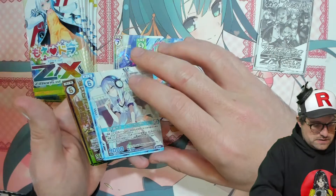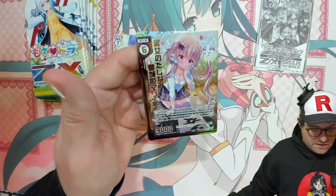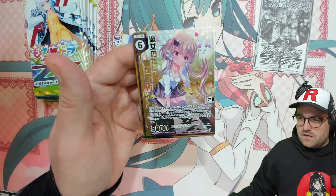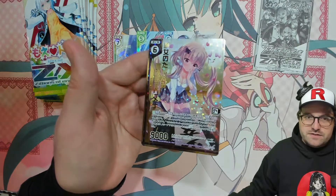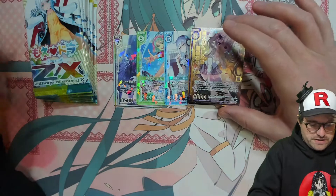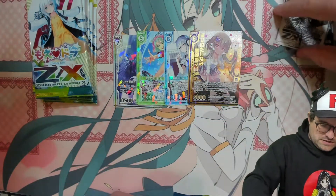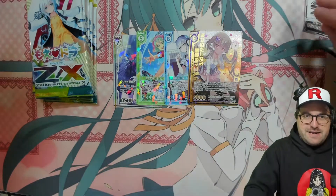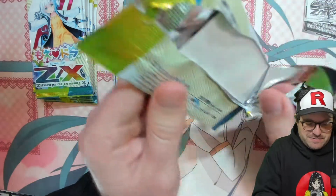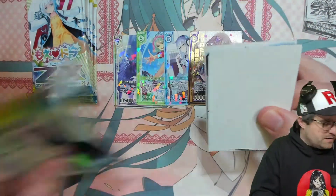We got something crazy already — an SA, very nice. Dark dragon laying at Realm Raiser, number 21. I guess that's the girl version of Realm Raiser; looks a little bit more innocent than the name and the dragon suggest, but maybe that's the point.